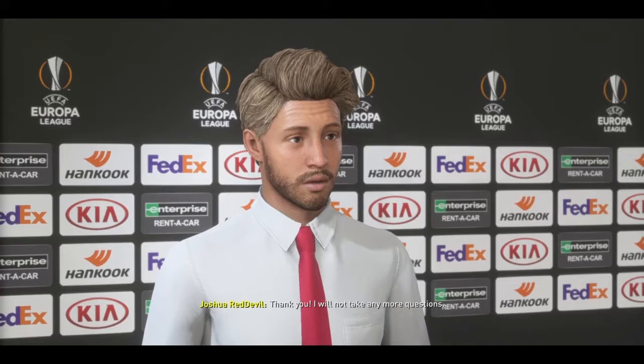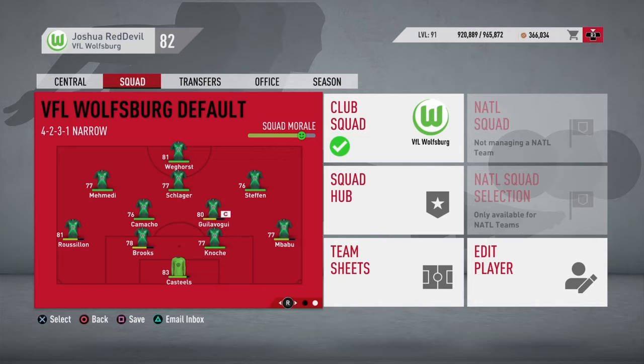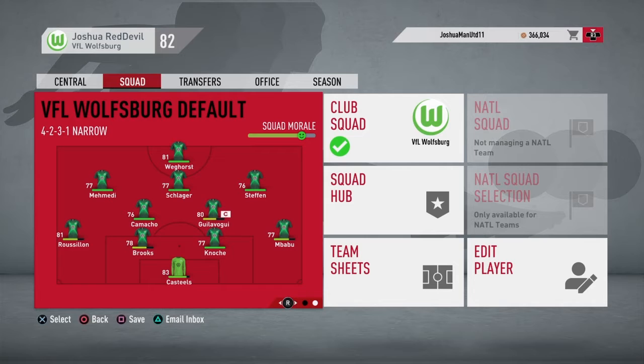Now getting into the final and third game of the episode — it's the last game. At home to Augsburg this time. You'll see here the eleven I'm using — some people like Brooks, Russelon, and Gilivoggi are all knackered in terms of stamina. However, I'm running low on quality numbers anyway, and there's a cup game literally three days later. Schlager's coming, Mahemmadi's coming, Camacho's coming — that means Joel Victor, Gonzalez, and Clouds are on the bench as they're too tired to start two games in a row.